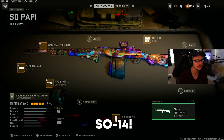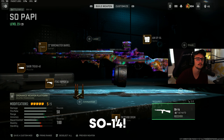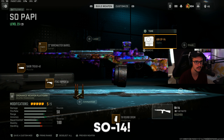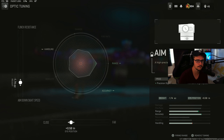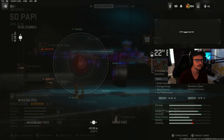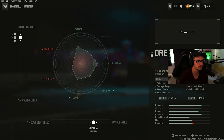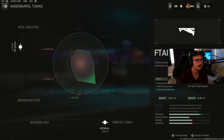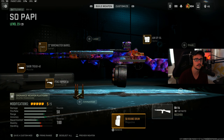Number three on the list — what you're going to see a lot of streamers using right now, and I think more and more people are using it because it just kills faster than the Lachman — is the SO14. My tunings are going to be for aim down sight and for close on the Aim Op V4. I'm going to have the Bore Master for damage range and for recoil steadiness. I'm going to have the Sock and Tread for recoil stabilization and recoil control. I'm going to have the F-Tac Ripper for recoil stabilization and for aiming idle stability. Then the 50 round mag.